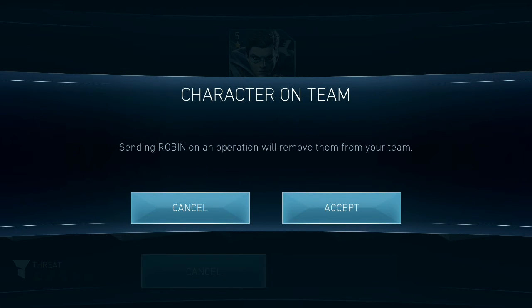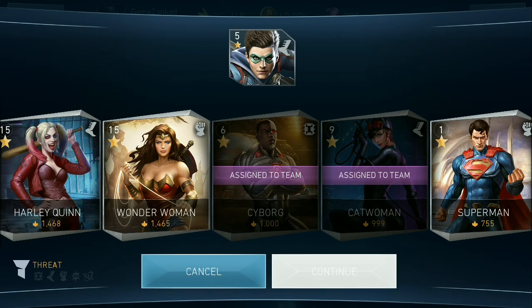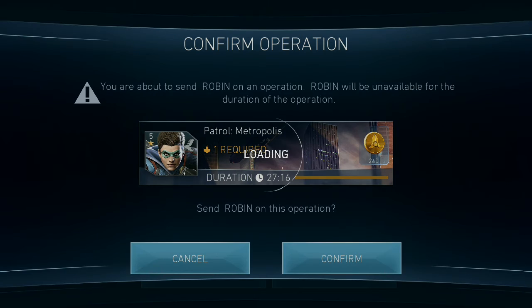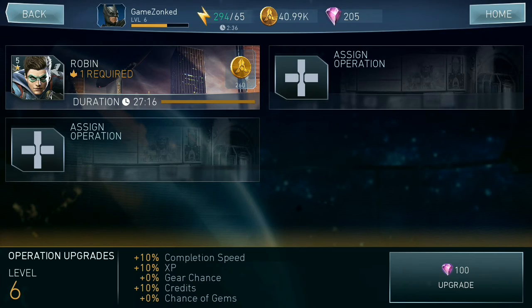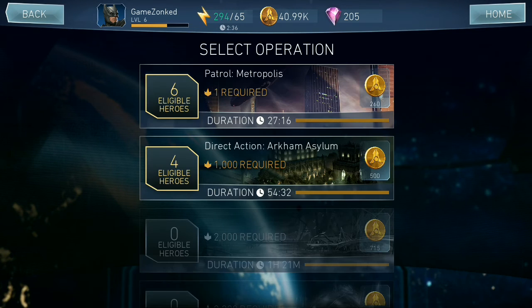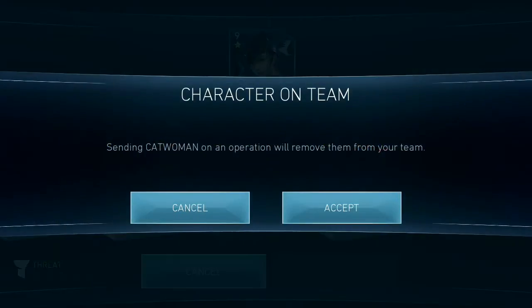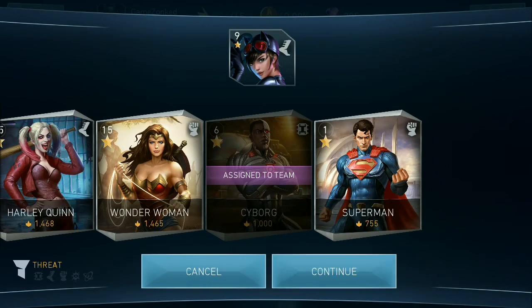You can see a message: sending Robin on an operation will remove them from your team. I'll click Continue. A warning says Robin will be unavailable for the duration of this operation. Once you send a player to an operation, you cannot use that player in the game. So if you choose players who are newly joined or not actively needed, you can send them to operations and increase their experience without playing any game.